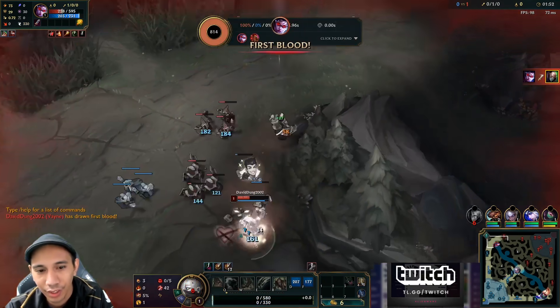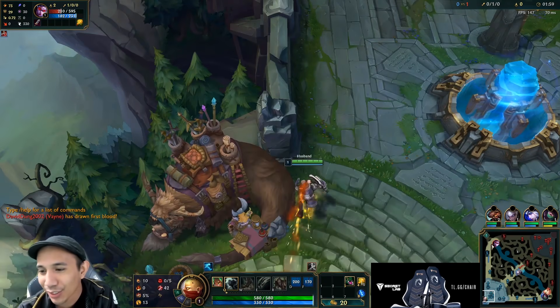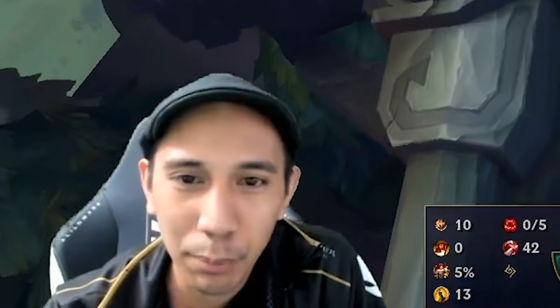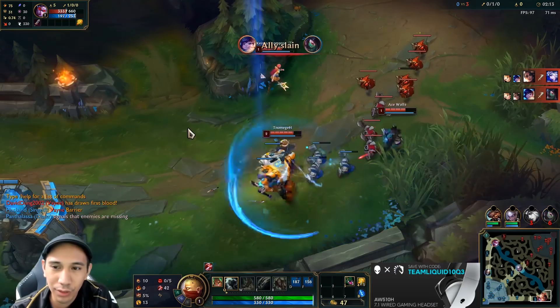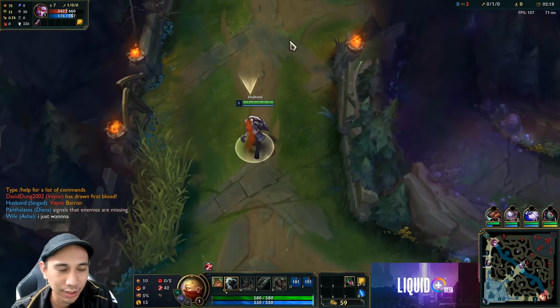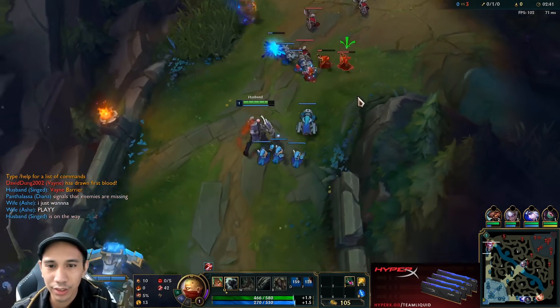Oh! The barrier! So good! I didn't realize she was running barrier. Whoa, whoa! The early gank. Dangerous already. They could probably — she's running Ghost. If Udyr just stuns her, she's dead.